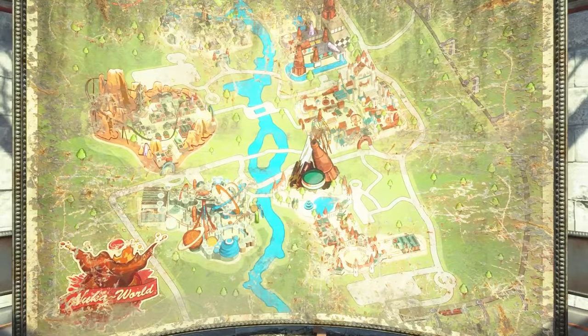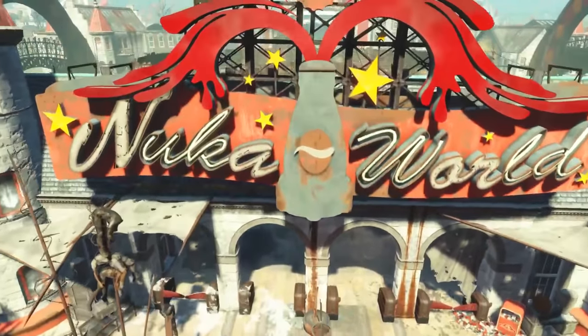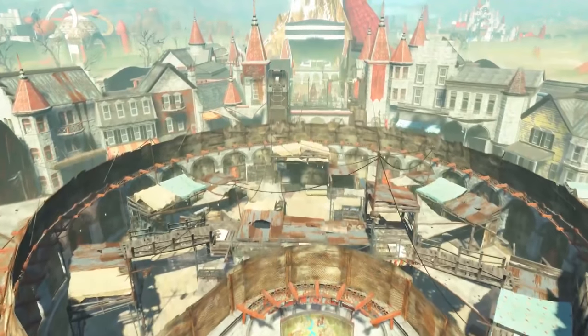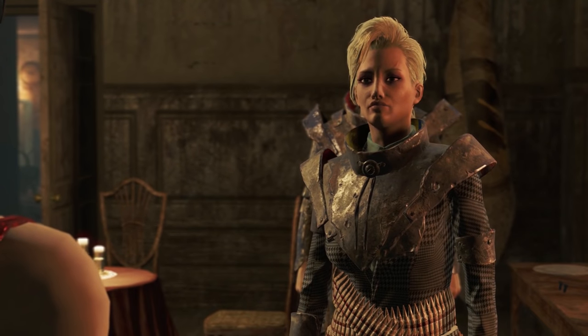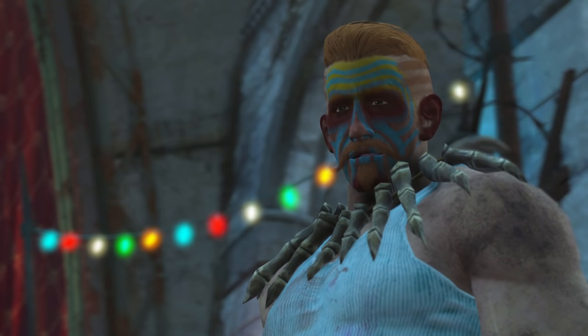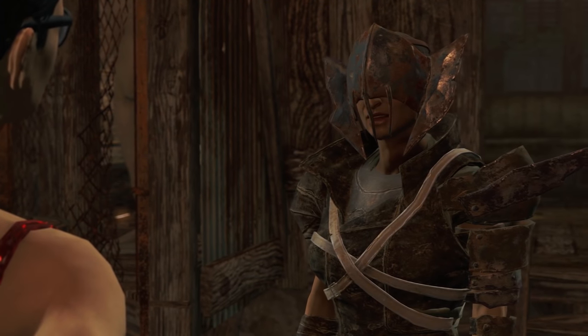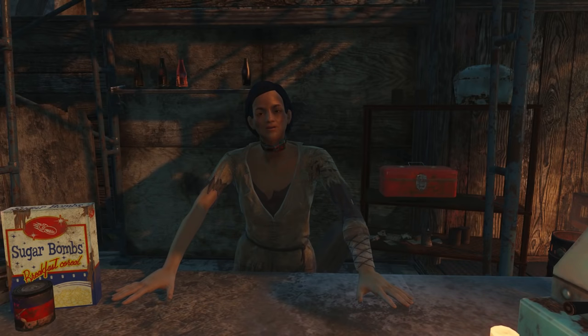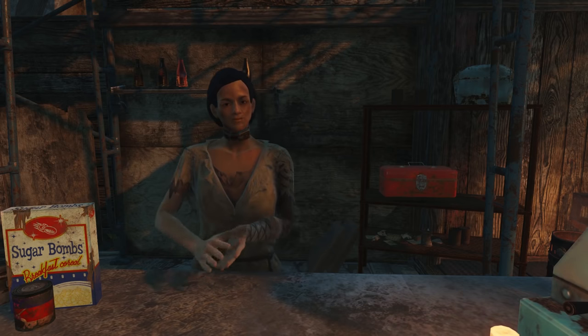Nuka World is broken into different areas. Nuka Town — that's where you start — and you have the heads of each gang living there, and the market is in the center. You'll get quests for each of the gangs, and it is up to you to decide which gang to help and which to end. There's also a mission from the slaves of Nuka Town to overthrow the evil oppressors, the raiders.